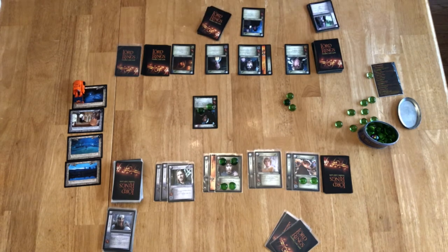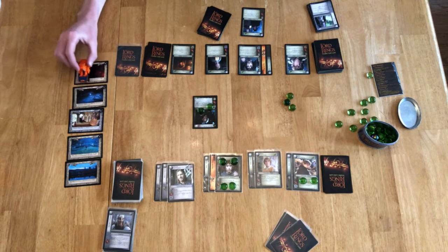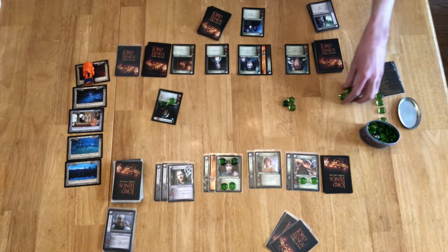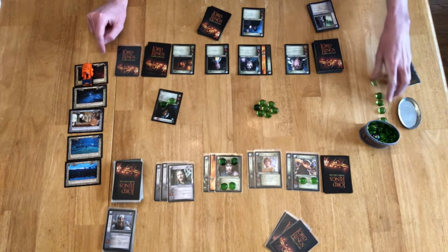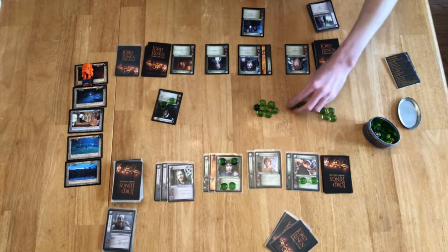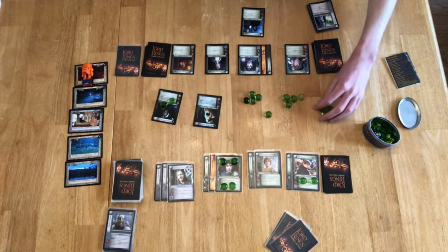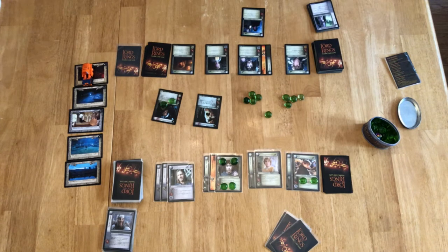Fellowship player moves from Mithril Mine to the Bridge of Khazadum. I count companions — one, two, three, four — and put them out there. I also pay six because this site has a total cost of six Twilight. Shadow phase — with thirteen Twilight to work with this would be a great opportunity to throw down. Shadow phase is over. Maneuver phase — neither player uses any maneuvers. Archery phase — neither player has any Archery.